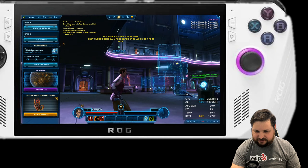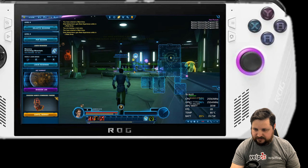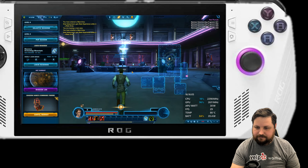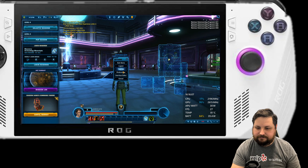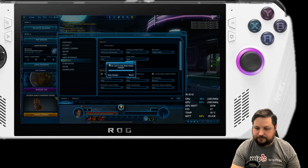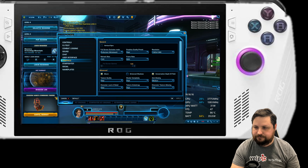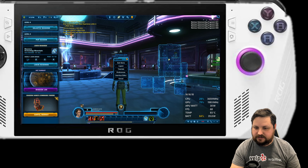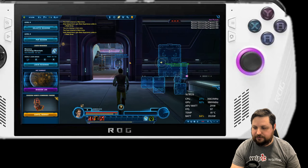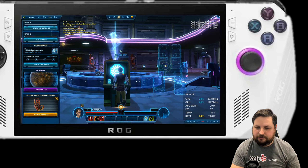I don't fully understand why anyone would play this on ultra — you must have a real beastly rig for that. It might be worth it if there's ray tracing or something, but just not worth it otherwise. So stick to high when you're plugged in and I think you're going to be a very happy camper. There's no performance penalty to switching between modes — we're up at 100 fps on high in turbo mode.